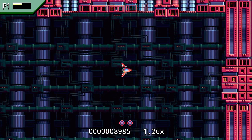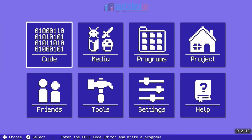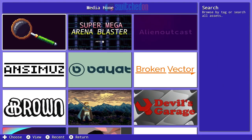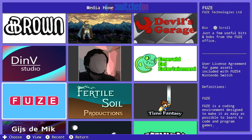So let's have a look and see what Fuse is all about. This is the code editor, but we're going to come back to that in a second. Let's go to the main menu — here you are. This is what happens when you boot Fuse up. This is the menu you get given. You've got the code editor as the first option. You've got the media tab, which is full of assets: artwork, 3D models.